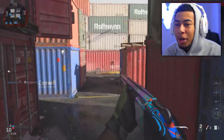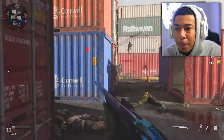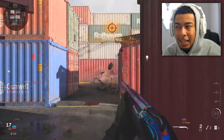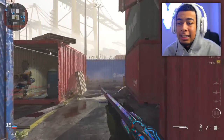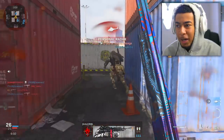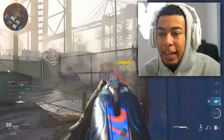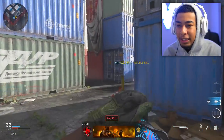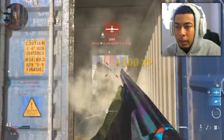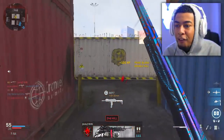Now we're on shotguns, and honestly this might be the easiest one out of all of them. You've got Shipment - it's insane how easy the challenges are now. You can just run around getting kills, getting challenges done easily. The only slightly tricky one is shortly-after-reloading kills, but on Shipment that kind of just happens naturally. You'll probably have each shotgun done in just a few games - look how broken it is just running around with a shotgun.